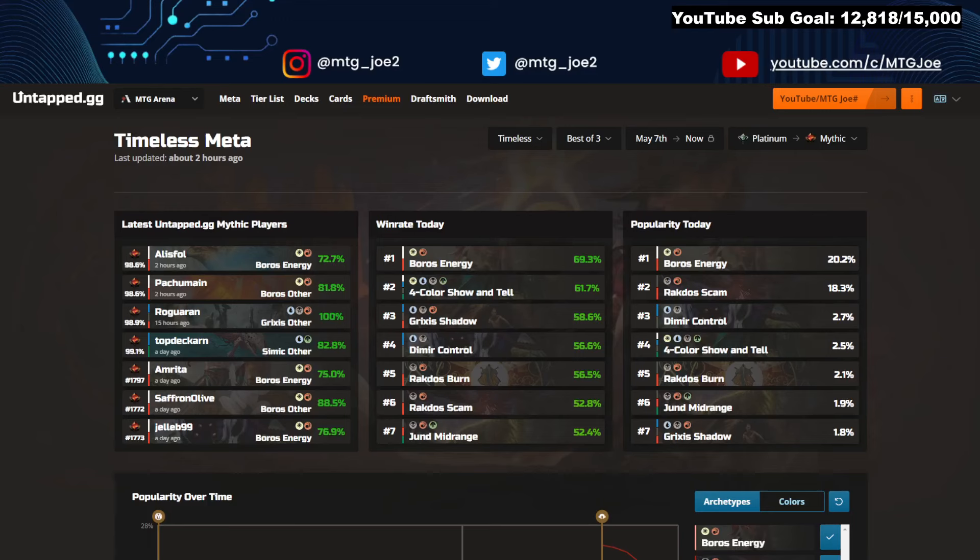Welcome back, MTGJoe here. Today we are going to be looking at the weekly meta breakdown for the Timeless Best of 3 format. Modern Horizons 3 released about a week ago and it's had a major impact on the format. A lot of playable cards — this is probably one of the most pushed sets we'll get into the client, probably ever, until Modern Horizons 4. This is a very strong set.